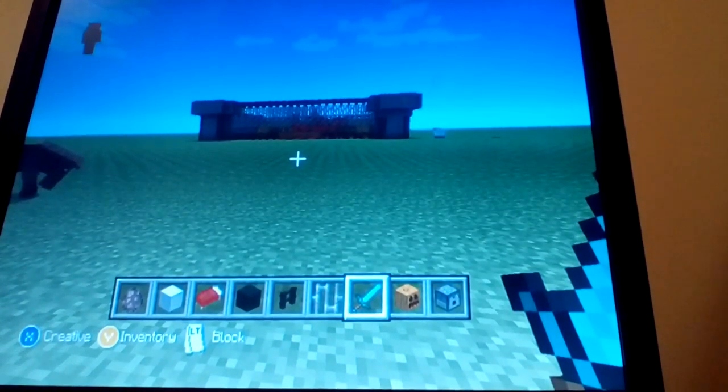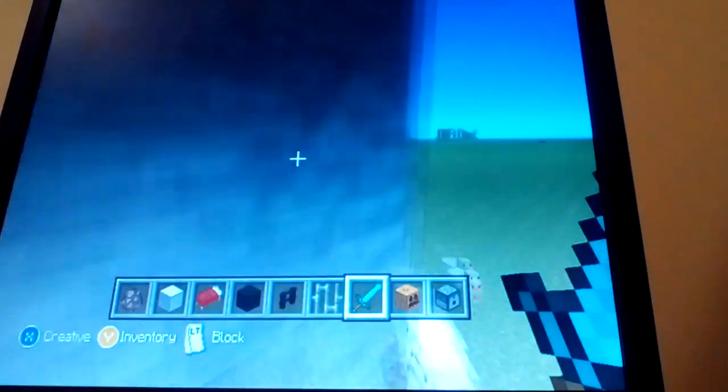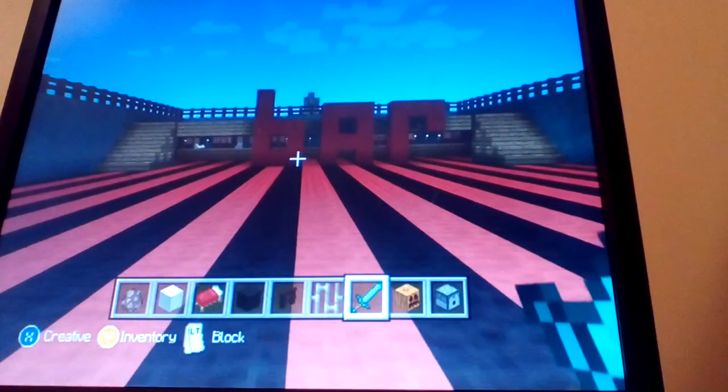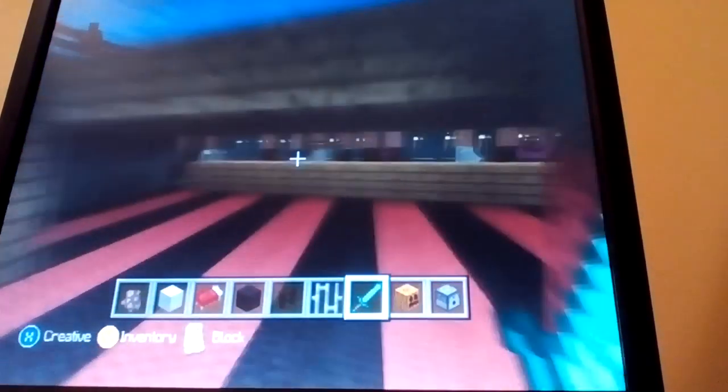There we go. Right, let's get in. First of all, we've got our little turret things with lava — get that into it in a bit. But the main bit is walk in here, got a fence gate, nice.